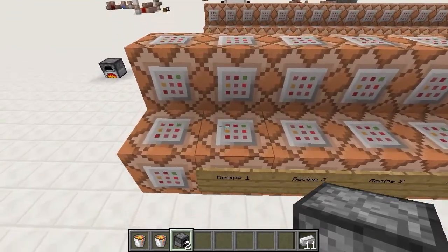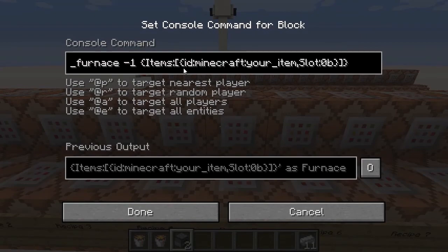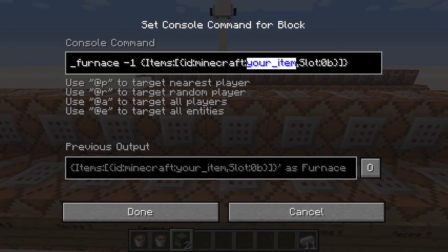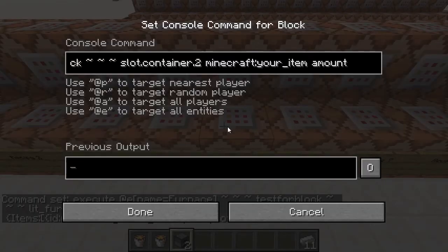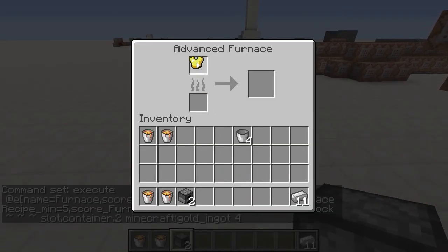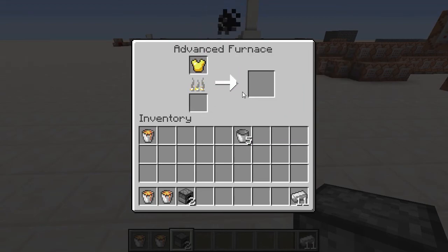The first four recipe slots are in use. To change or add a recipe, open the top block — it says the item's ID. To change a recipe, you edit the item ID. For example, for a golden chestplate you'd enter 'golden_chestplate' as the source item. The block that the sign is on is where you go in and add the result — for example, 'gold_ingot' with an amount of 4. Then you grab a gold chestplate, put it in, and it will smelt up.